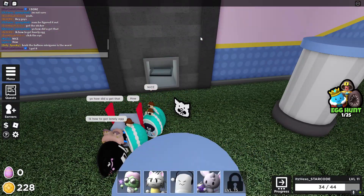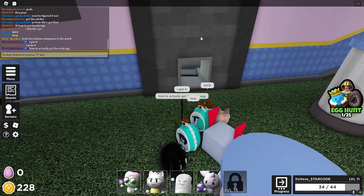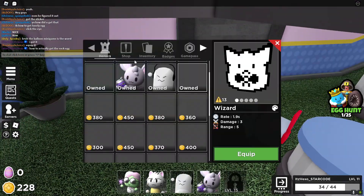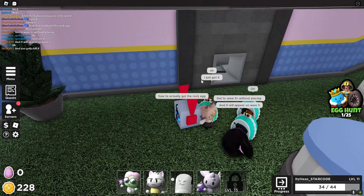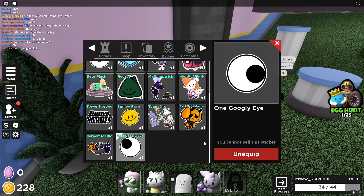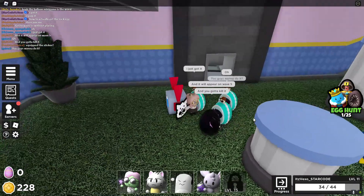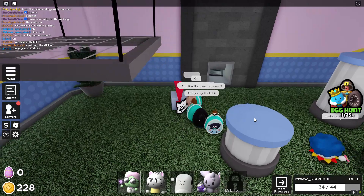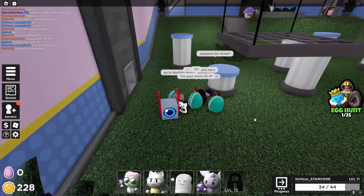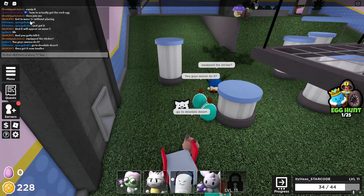Equip this — okay, we now got the sticker equipped guys, as you can see. To get this egg you've gotta get to wave five without placing a tower. That's really hard to get, but if you want another egg you gotta get to wave five without placing — that's pretty hard.